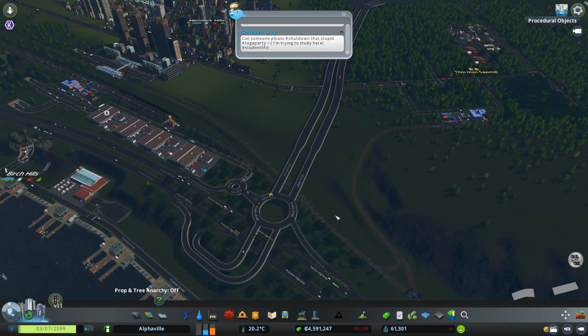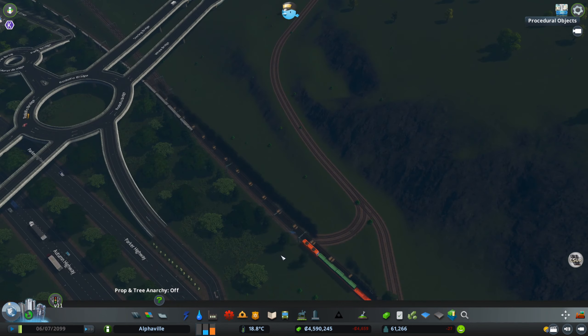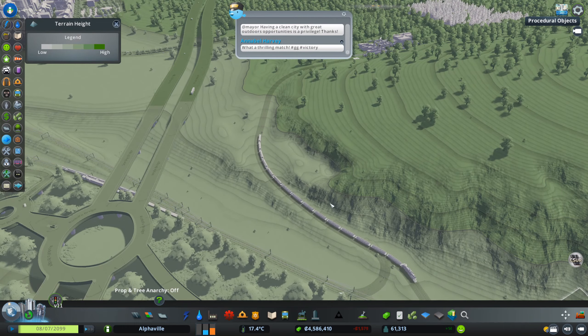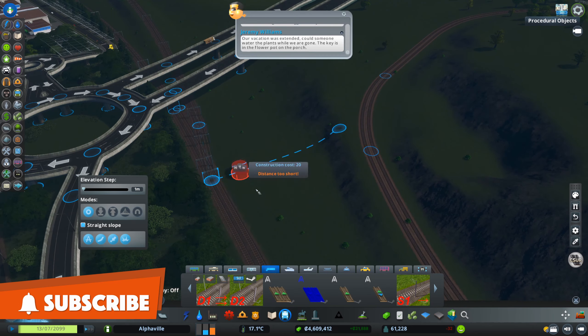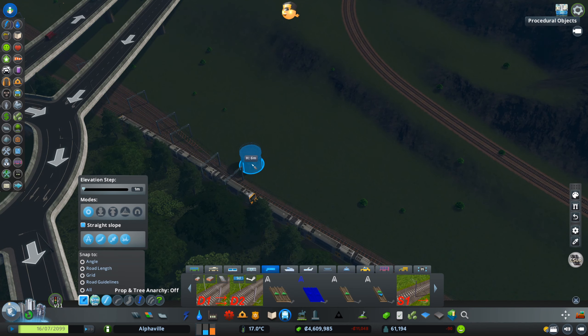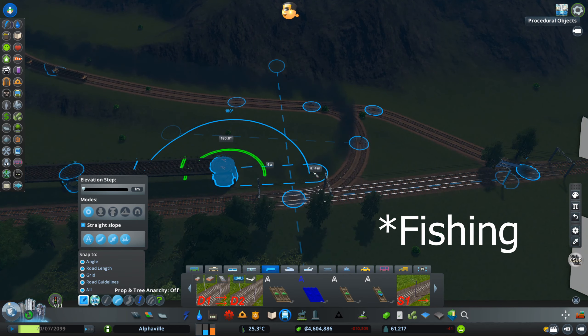Today we are working on more cargo lines. We've done the industry overhaul episodes where I removed all the generic industry and created the new farming area. Now we also have the new forestry industry as well, so everything is specific — there is no generic industry, only specialized industry. We also have the farming area, we can't forget that.